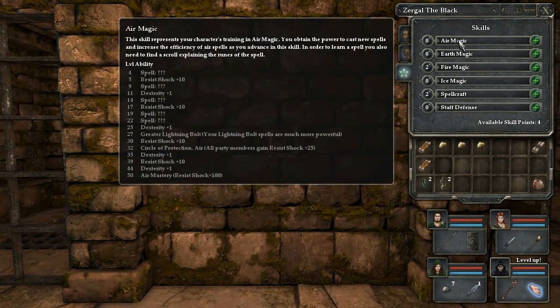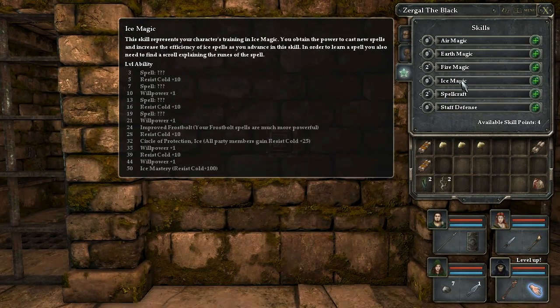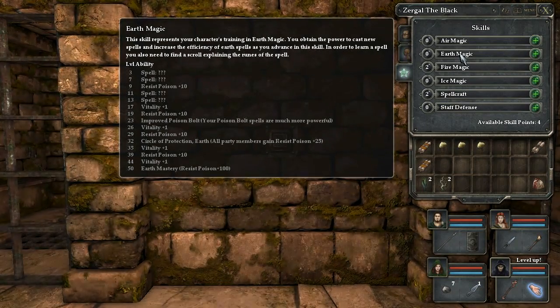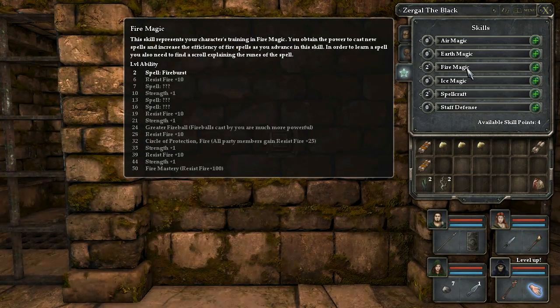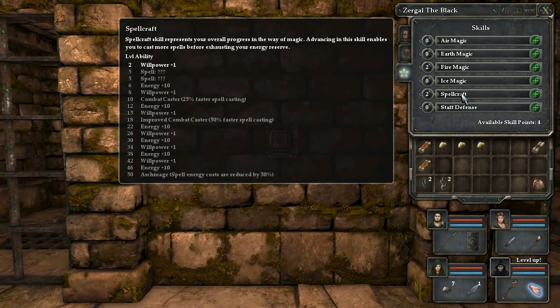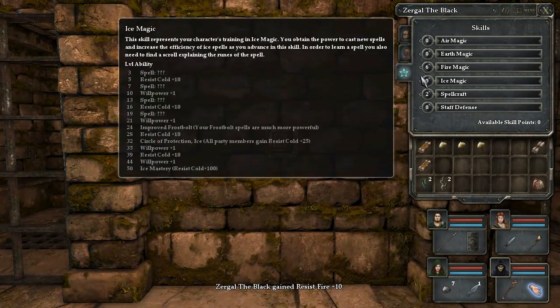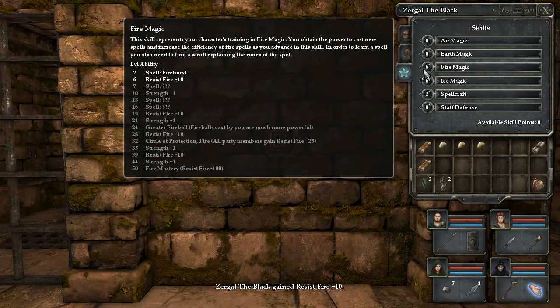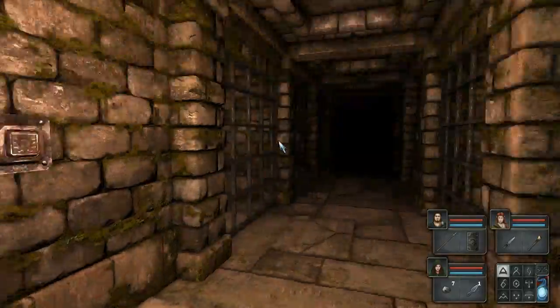So I wonder where I should go — I kind of feel like I should max one of these out. I kind of want to go earth magic for that poison cloud, but I also feel like I have some problems with the amount of energy I get. I love being a fire mage, so let's just go full on fire for the time being, because these points affect our fire burst and how much damage it does.